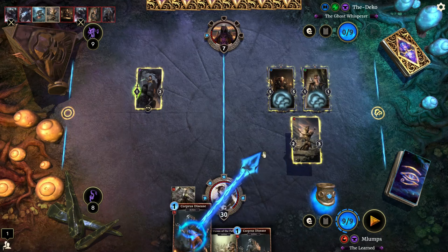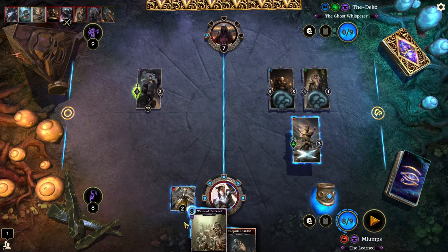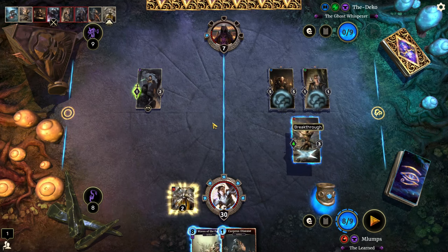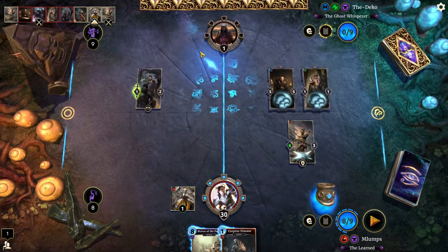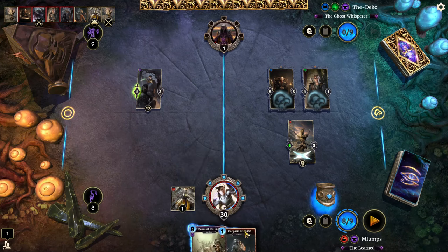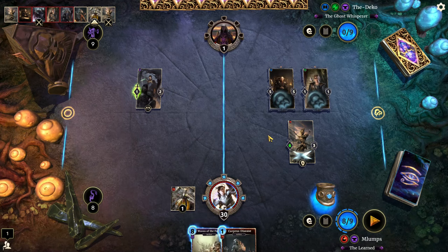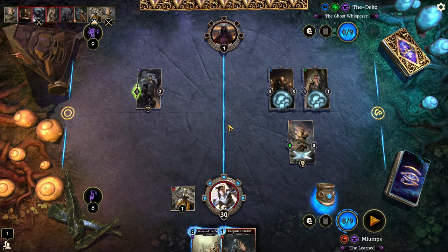So we want to do the silence effects first with Corpus Disease. We'll equip that, then hit him, and we actually don't have a way to deal one damage without a creature on the board. I always forget how this works — if I do Waves of the Fallen on this it will turn into a five-five Hulking Draugr, but I don't think it regains Cover, so we're going to be in some trouble here.